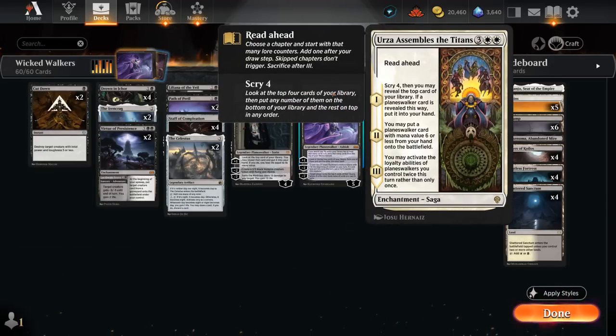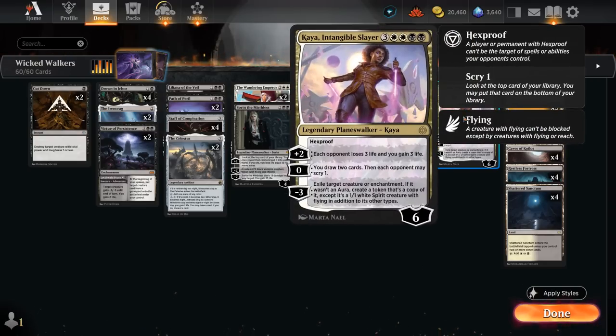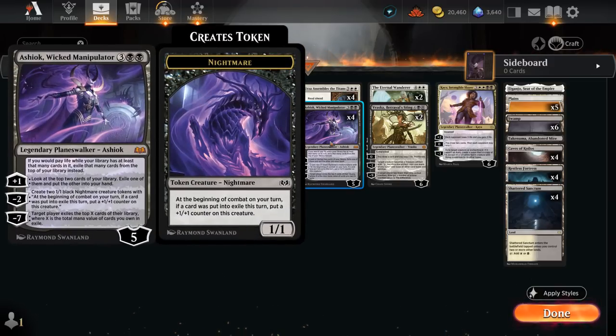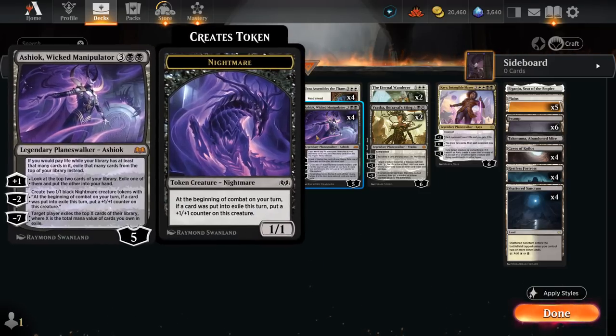We also have 4 copies of Urza Assembles the Titans. This read-ahead saga can start from any point. On chapter 1 we scry 4 and reveal the top card — if it's a Planeswalker we put it into hand, and with 13 Planeswalkers total we've got a good chance. Chapter 2 puts a Planeswalker with mana value 6 or less onto the battlefield for free. Chapter 3 lets us activate our Planeswalkers twice this turn, making it much easier to potentially ultimate Ashiok the same turn we played it.